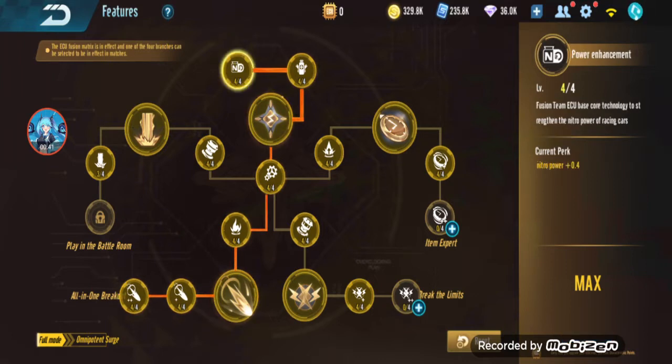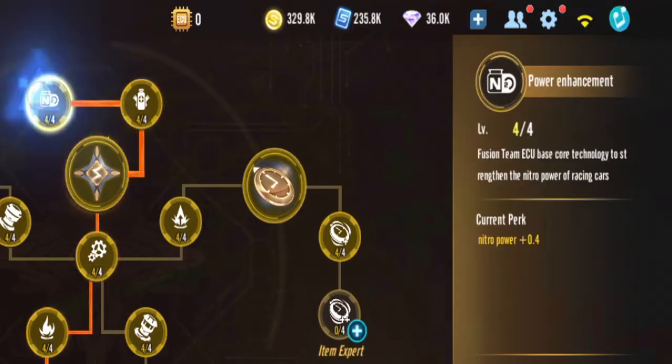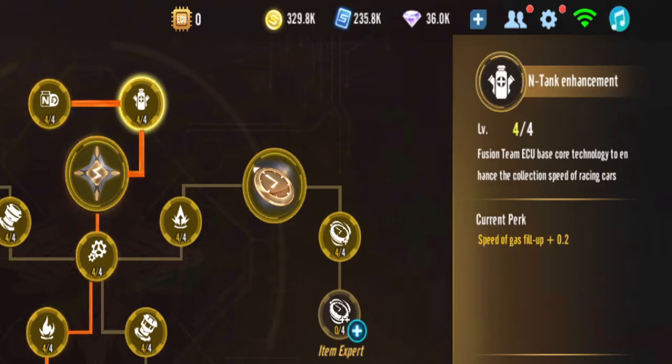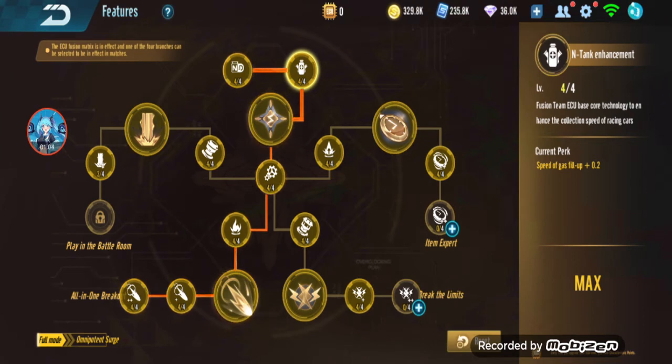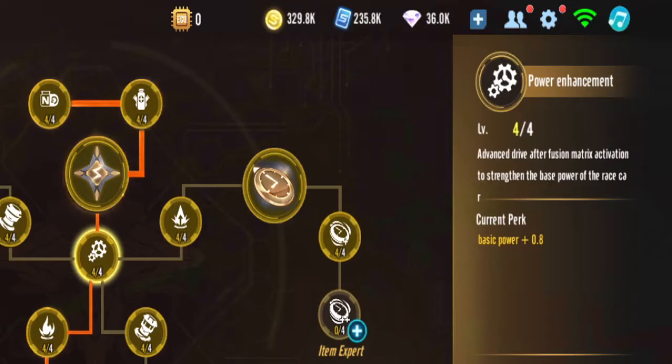Starting before you activate anything — the start branch before you reach the fusion — you will have nitro power plus 0.4 and speed of n-tank fill up plus 0.2. So far it doesn't increase speed, it's just n-tank and nitro power.